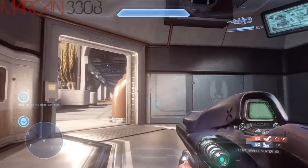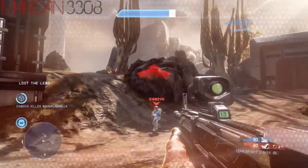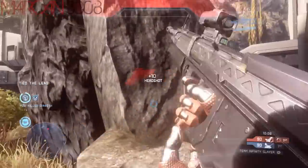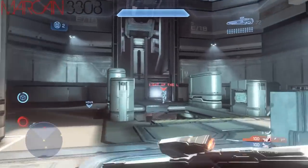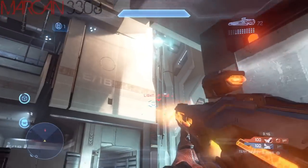What Promethean Vision is — if you've ever played Blacklight Retribution — it's basically a wall hack. It allows you to see enemies through walls. You turn on your ability, the color of your screen will change, it will show you enemies outlined in red, and you can see them through walls.